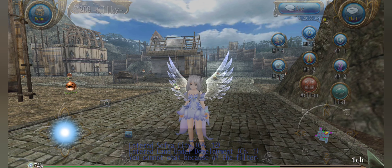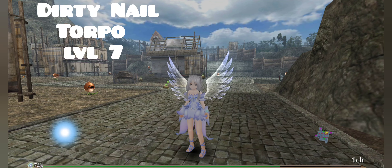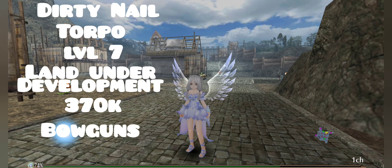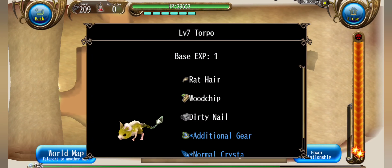Last but certainly not least, we have dirty nail, which is dropped by torpos, level 7, in land under development. The price per stack is 370k, and these are used to craft bow guns — 5 pieces are required. Here is the drop information for torpo.